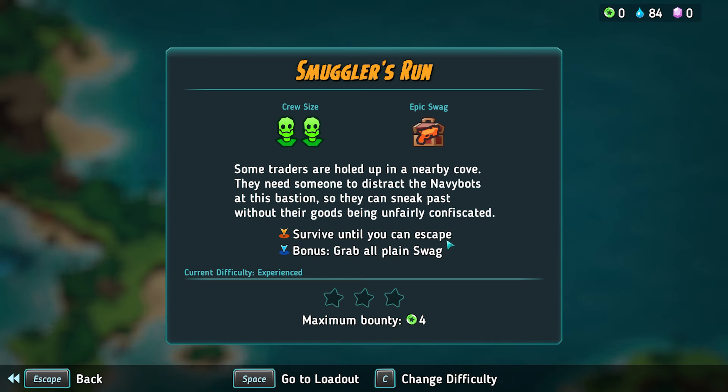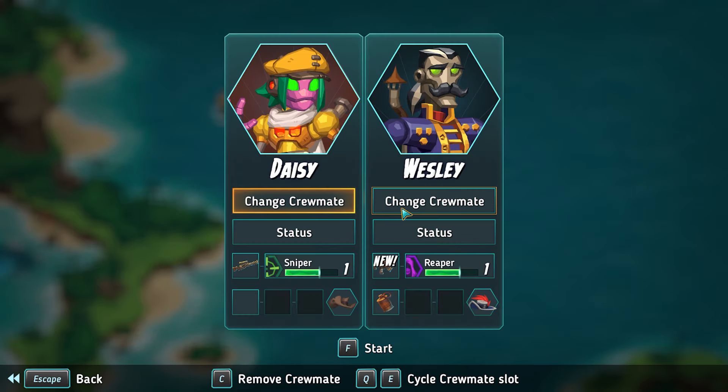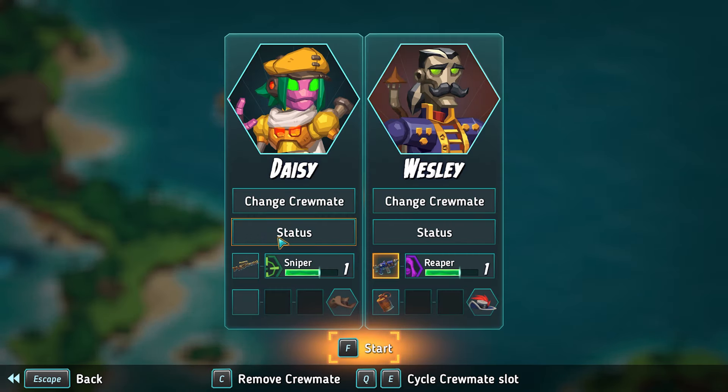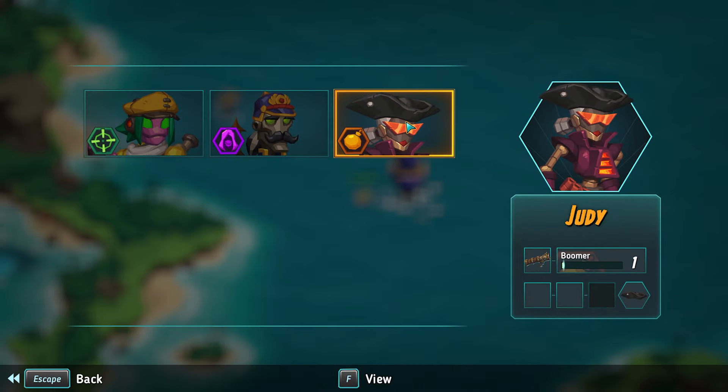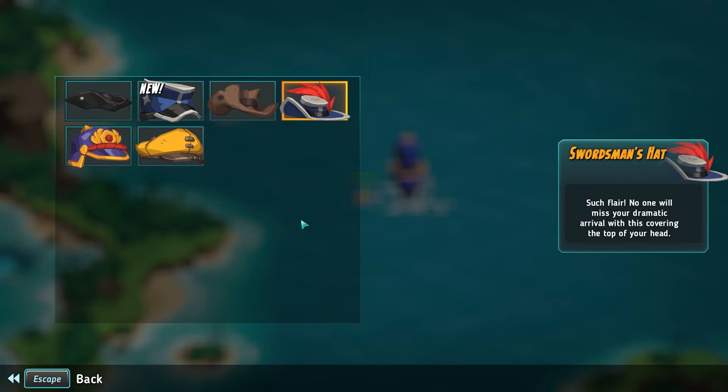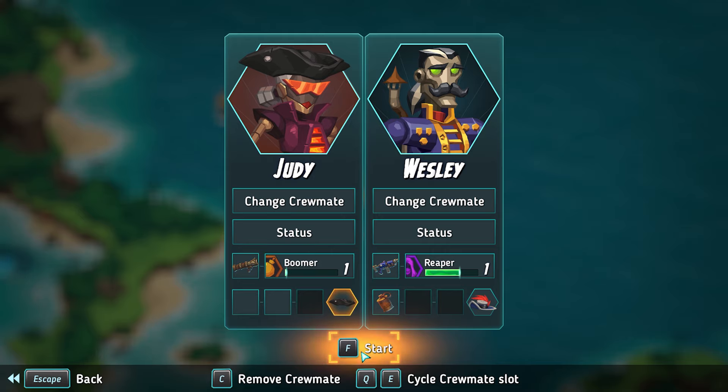Load out — so I'm going to take Wesley because he's got a new gun obviously. So it's extra damage per shot — maybe because it has an extra bullet in the burst. They've started with tier zero weapons. It looks like you can't sell their starting equipment. And I'm going to go with Judy — let's take her out and see what she can do. Let's give her that swordsman's cap. Start.